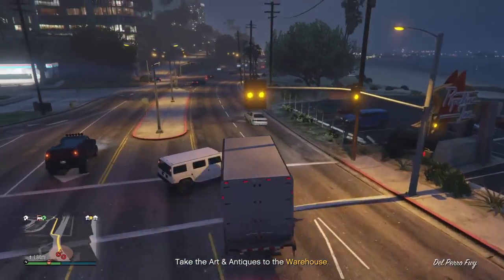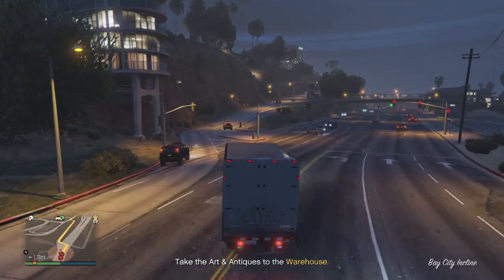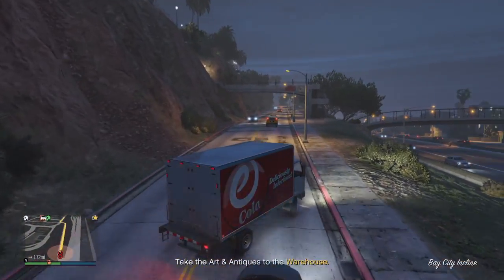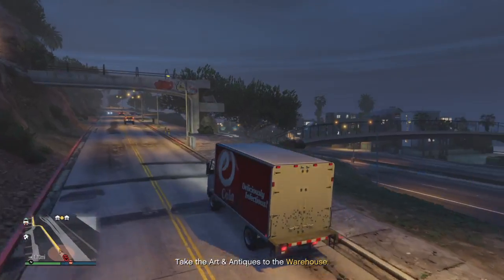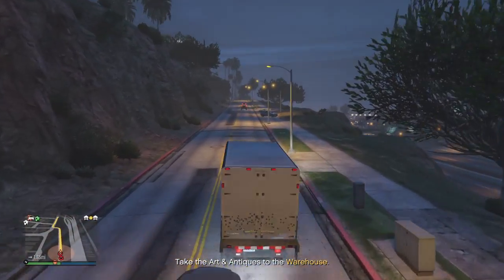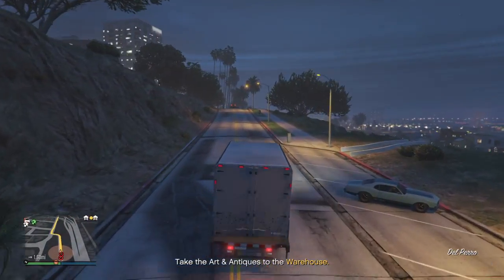Spinners — they could probably add this in Benny's. If you don't know what spinners are, they're basically rims. Let's say you stop at a stoplight — if you look at the rims, they keep on spinning even though you're not moving. I think it would be pretty cool to have in GTA.